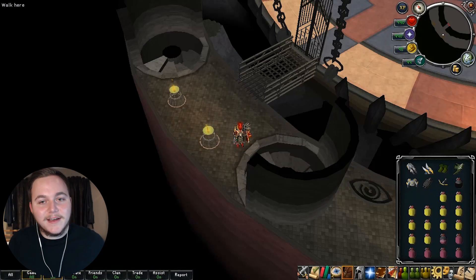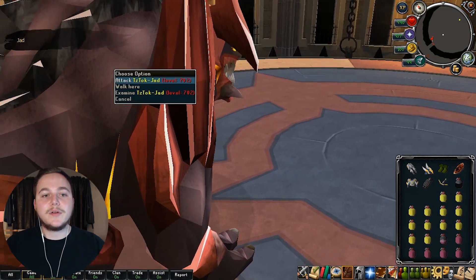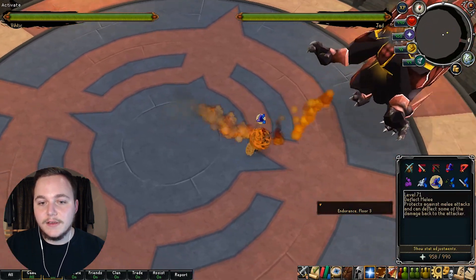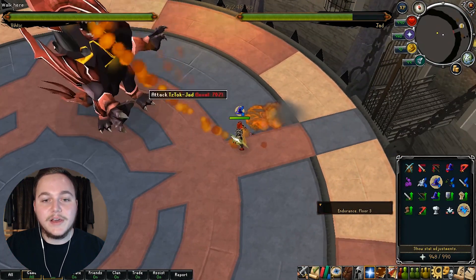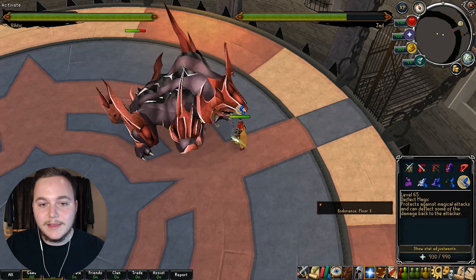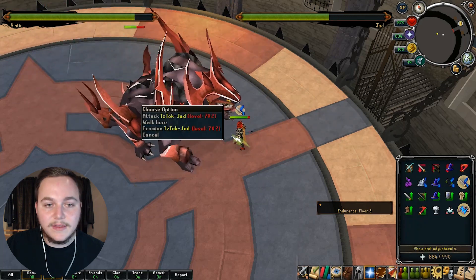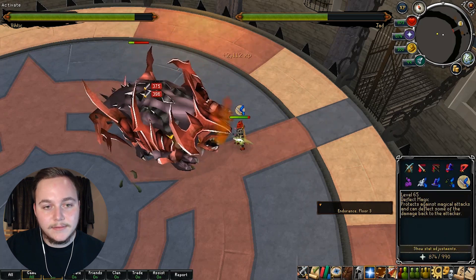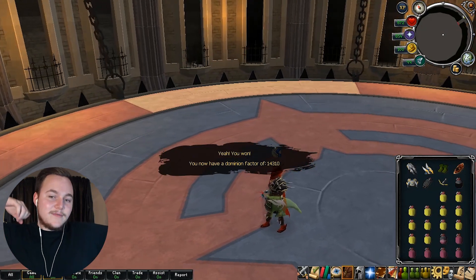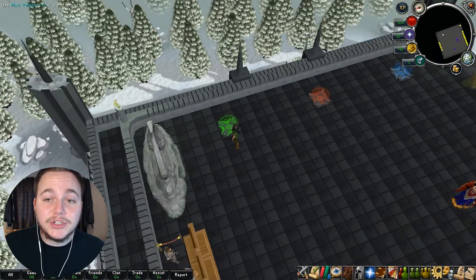We're going to do one more fight because we've got Jad here — I've got to show you my skills. Jad's usually hard for people because they don't know the prayer switches, but if you know them he's super easy. Plus I have a divine so I can afford to take some hits. Basically when he uses different attacks you switch prayers accordingly. He's going down — easy! Get out of here, Jad. That was nothing. I do have super overpowered gear and hit 60s every time, but that's all skill.